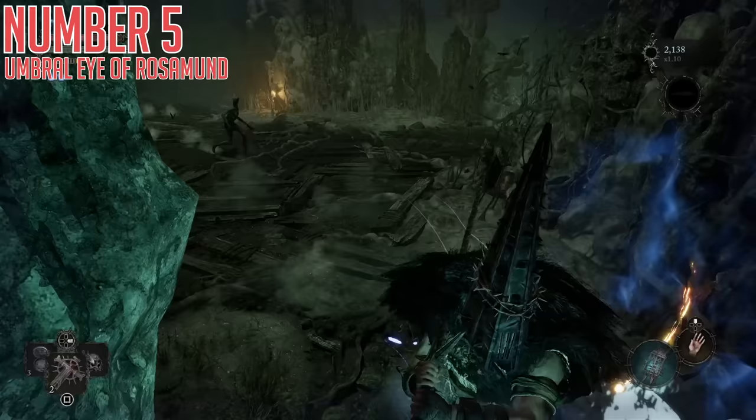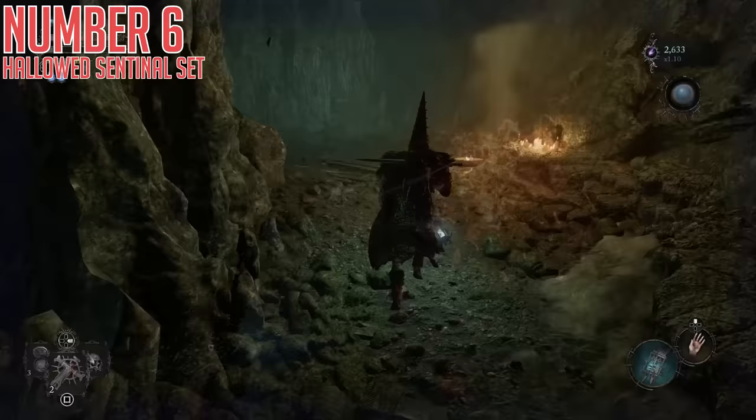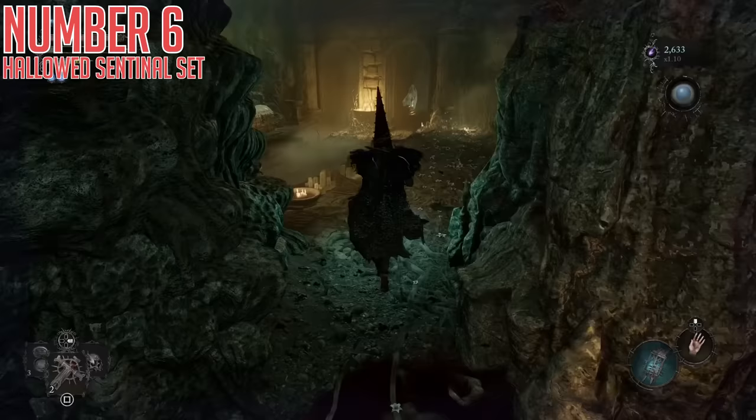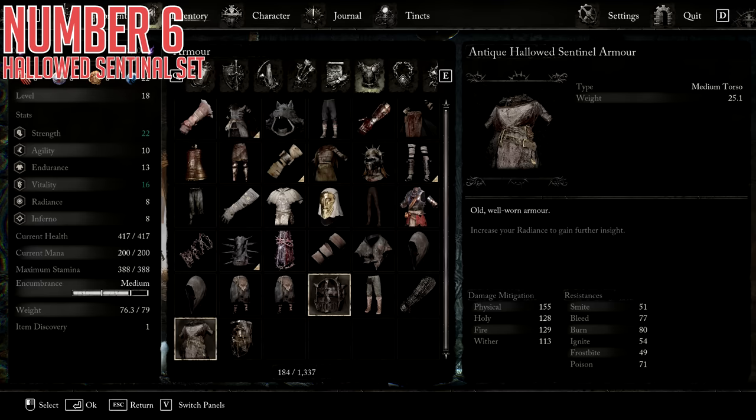Number six is actually right along the same path. Directly from where you got that Umbral Eye, head up the tunnel full of little zombie dudes, and right at the top will be a chest containing the Anti-Callowed Sentinel helmet, armor, and sleeves — three parts of a whole armor set collected in a single chest. It is one of the heaviest sets you can find this early in the game, which means it will weigh a fair amount, but it also offers pretty significant protection, and it looks pretty cool too.